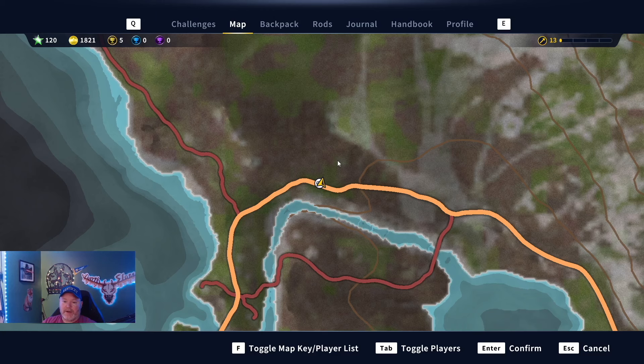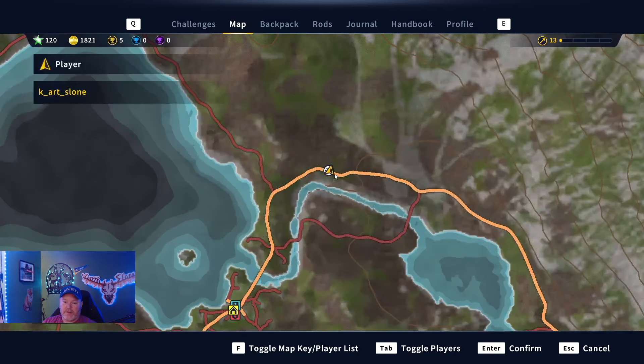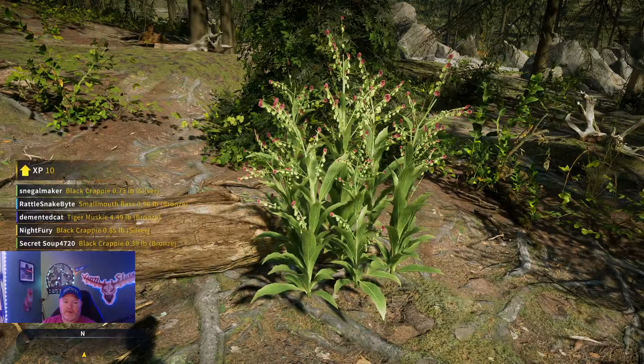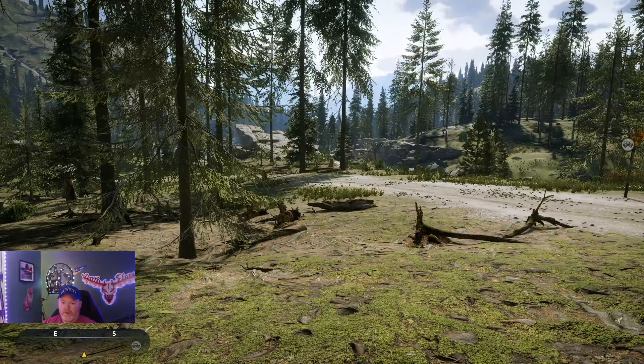We are at our seventh Houndstongue. We are just to the north of Silver Strand Meadows Outpost. It's not too close to water like the other ones have been. That is number seven.